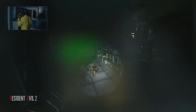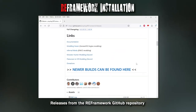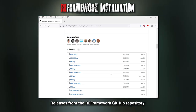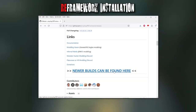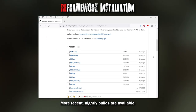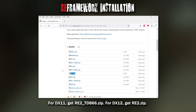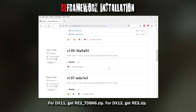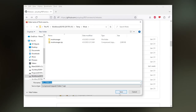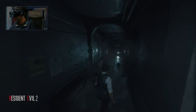There's a link in the description to the main RE Framework release branch, and I'll also include the link to the Nightly Builds branch. I normally stick to the main branch, but sometimes with newly released games like the Resident Evil 4 Remake Demo, it may be worth checking the Nightly Builds for unreleased features. For the DirectX 11 variant, download the file re2-tdb66.zip. If you're sticking to DirectX 12, get the re2.zip file instead.